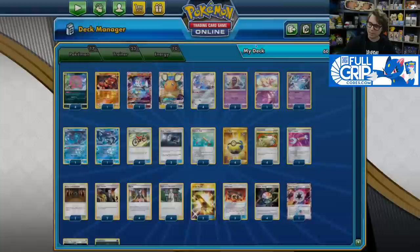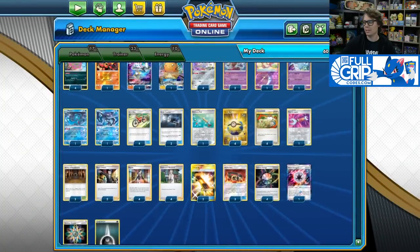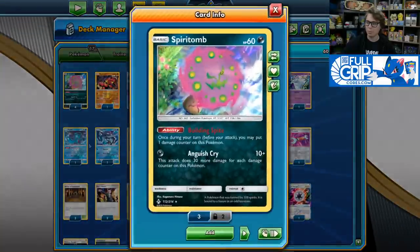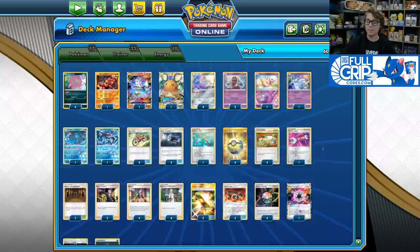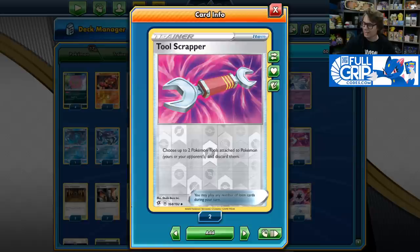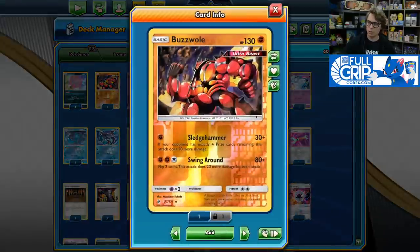The most busted part about the deck is pairing Spiritomb with Hustle Belt. Hustle Belt says if the Pokémon this card is attached to has 30 HP or less remaining and has any damage counters on it, this attack does 60 more damage to the defending Pokémon. We do base 160 with five damage counters, plus Hustle Belt brings us to the magic number of 220, which is just enough to knock out Zacian Vs not wearing Metal Goggles or Metal Frying Pan — which is why we play Tool Scrapper in the deck, so we can hit those magic number one-hit KOs on Zacian Vs.